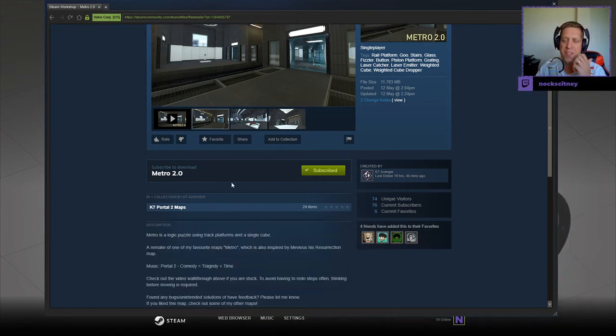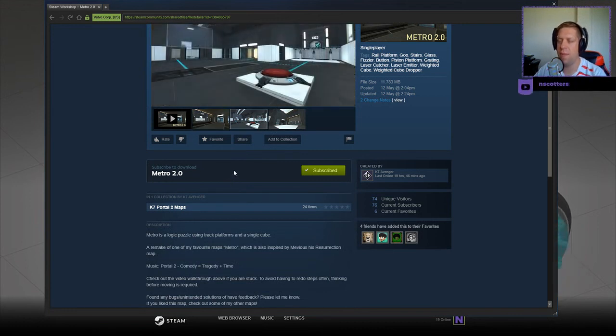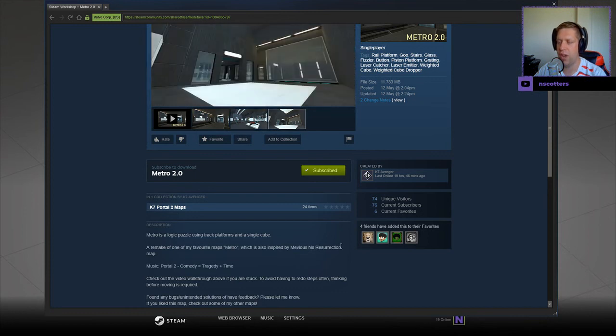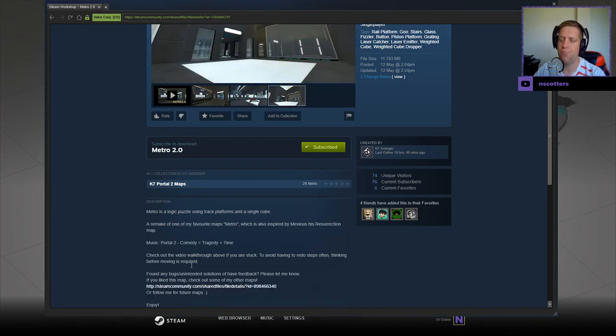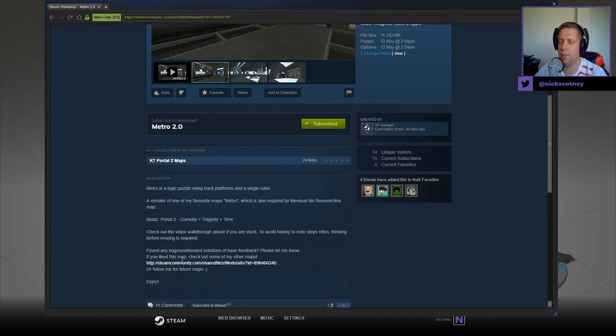Metro is a logic puzzle using trap platforms and a single cube. A remake of one of my favorite maps, Metro, which was also inspired by Mevius's resurrection map. Port two music, comedy equals tragedy plus time. Check out the video walkthrough if you're stuck, report any bugs.